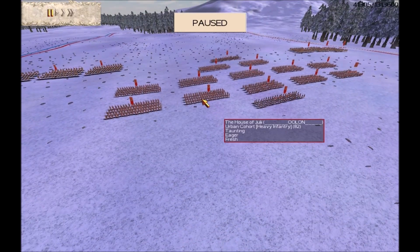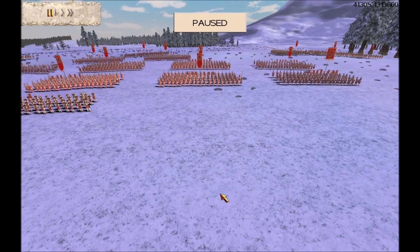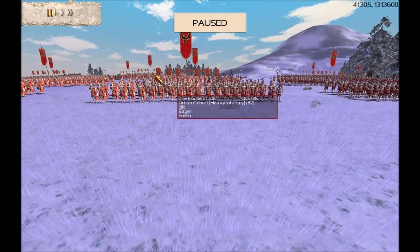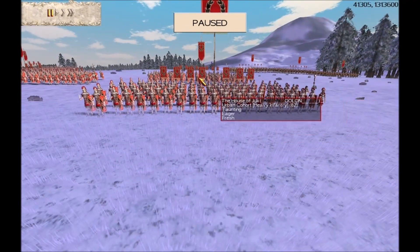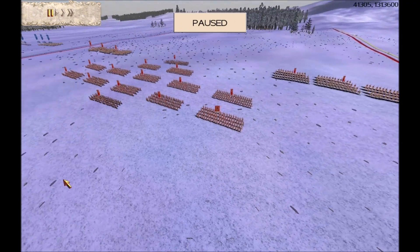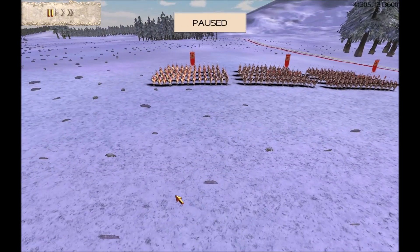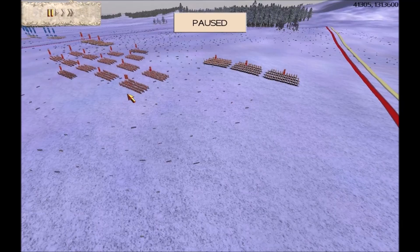Our next teammate is Brotherhood member Ulan. Ulan has got 12 infantry, 2 archers, and 6 cavalry. We don't see Ulan very often on RTW, so it's nice to see him back. He's got mixed upgrades on his infantry — gold shield, gold attack on some, and 7 upgrades with an experience stripe gold shield, gold attack on others. His cavalry has 7 upgrades, experience stripe, gold shield, gold attack.